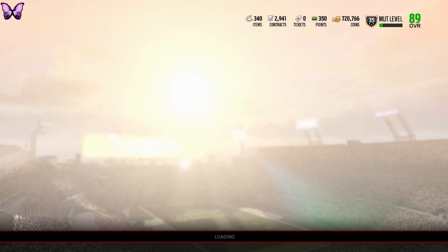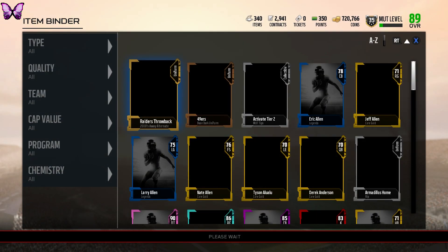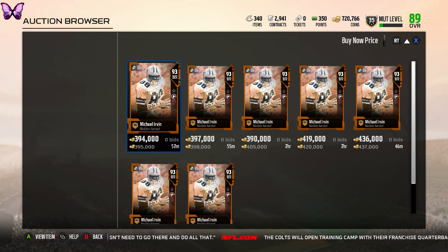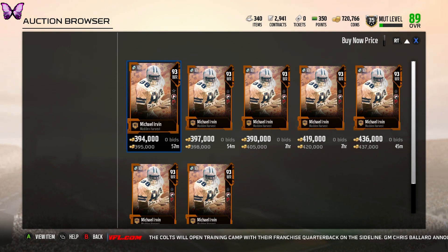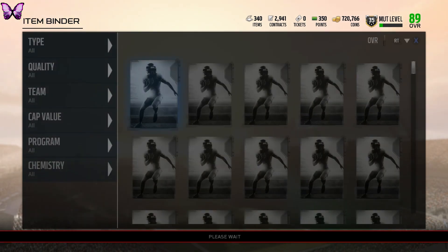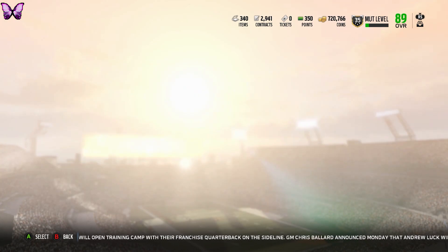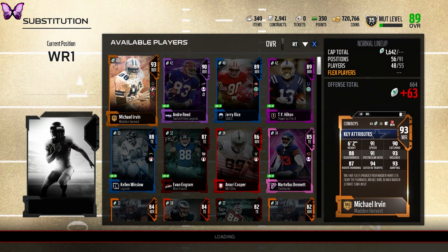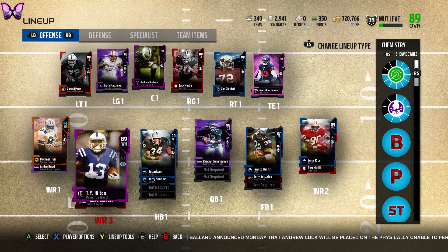That's pretty much it for the video. We ended up with about 220,000 more coins than we started with and a 93 overall Michael Irvin. He's already down to 395k so not that expensive — probably dropping to 300k soon since the only way to get him is buying the bundle. I'd rather put him on my team than sell. With chemistry he goes up to 94 overall — our team looks a lot better with him on it and we have coins to make upgrades.